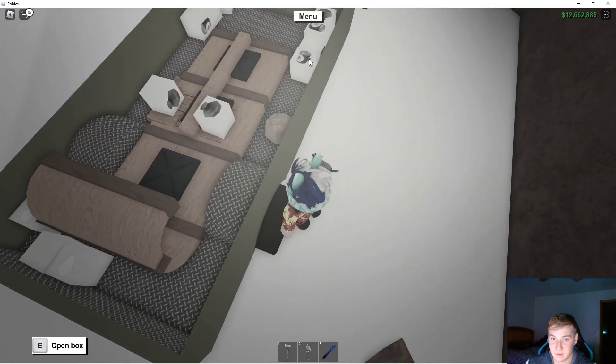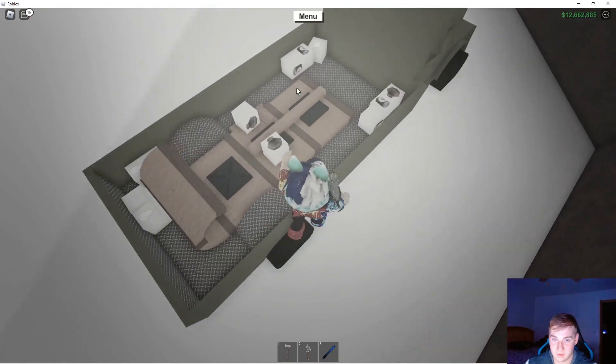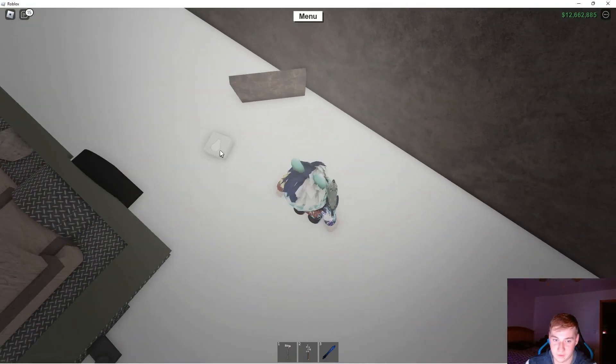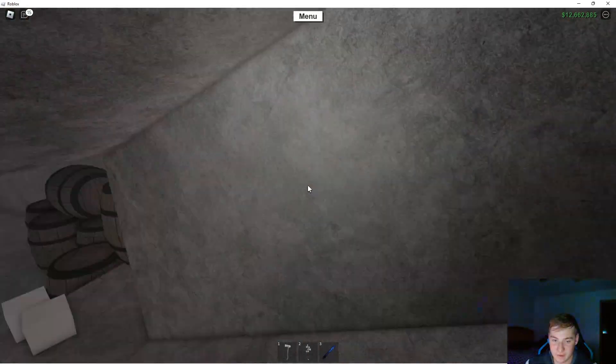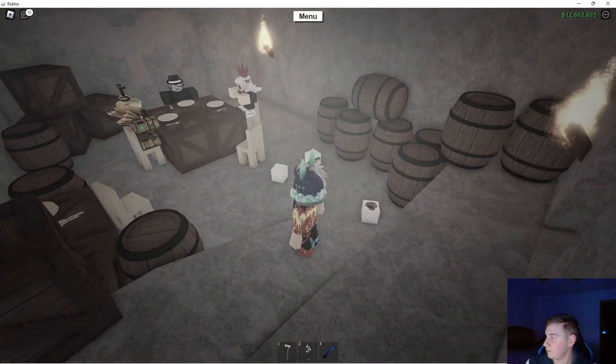You want to throw those items into the hatch — put the sand in there, get the can of worms in there, and the light bulb in there. Then you want to go in there yourself. So you've got all three items in here.